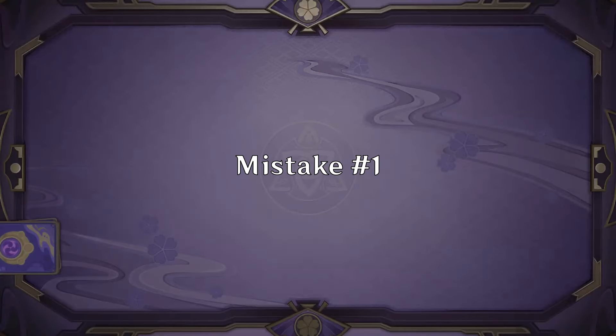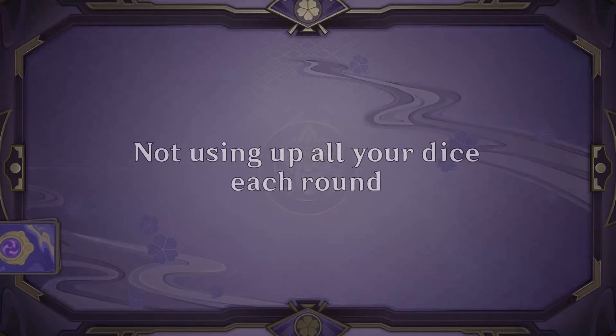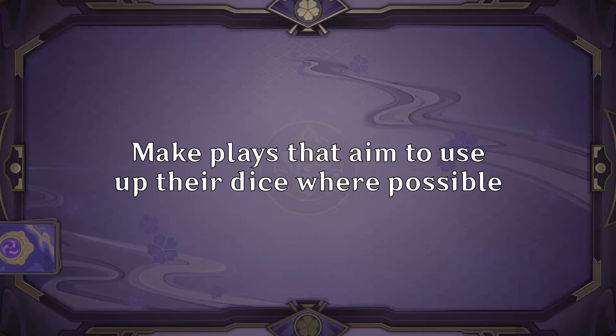Starting off with mistake number one — probably the most important — not using up all your dice every round. If you've ever gone back and looked at some of your games, you may notice that the winner is often simply the player who has used more skills throughout the game. While that feels like it comes down to RNG, experienced players use more skills because their deck is more streamlined and they play in a way that maximizes dice usage.